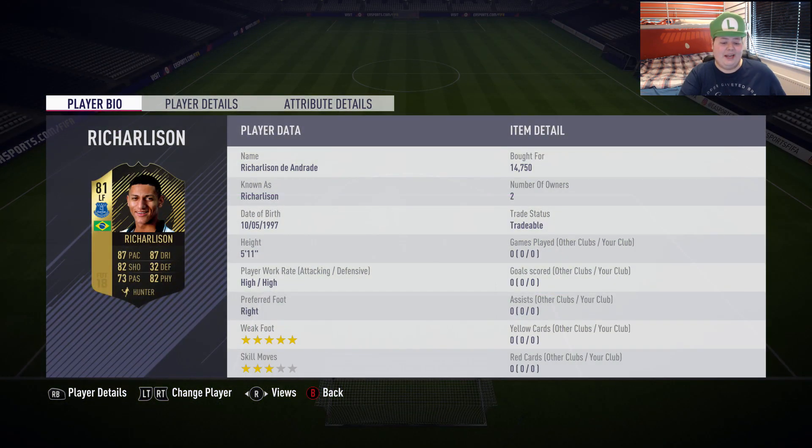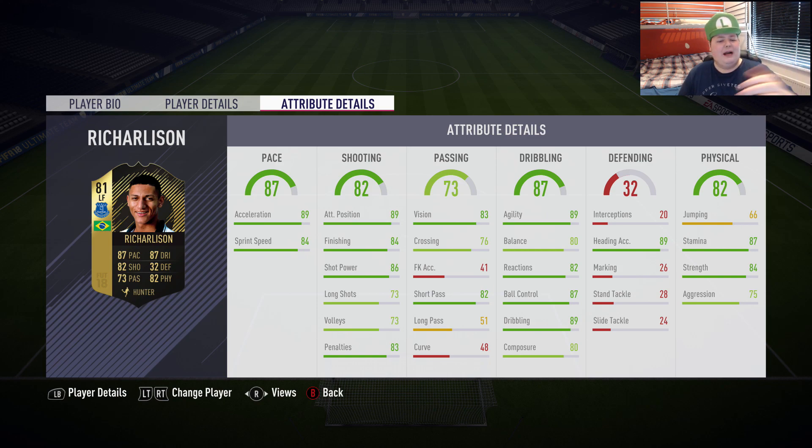We got Richarlison and he does actually look pretty good. It's a pity he doesn't have four-star skill moves, but hopefully on FIFA 19 he does with that five-star weak foot — that would be very nice. Stats don't look amazing at this point in the game, but not terrible either. He's really cheap, pace looks okay, finishing looks pretty good. The one thing I'm mainly worried about is that 48 curve — that is honestly horrendous.